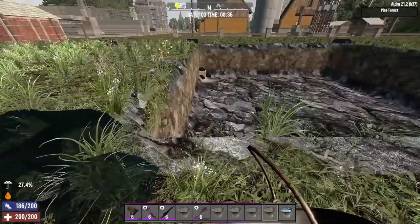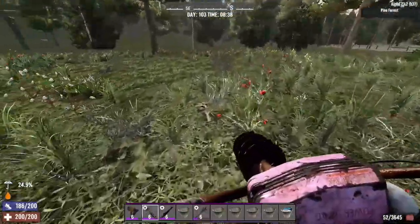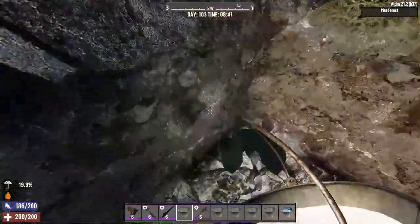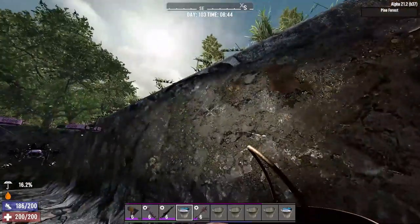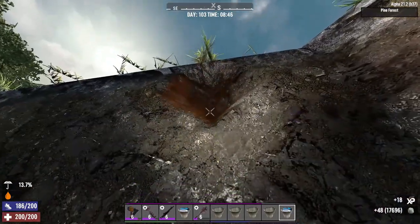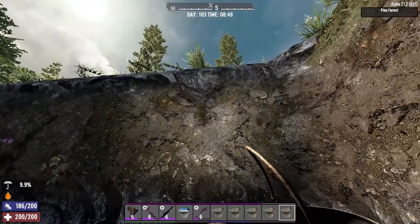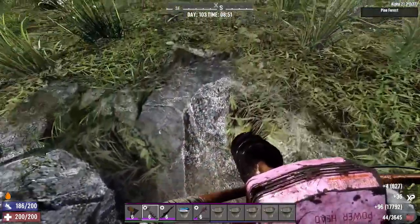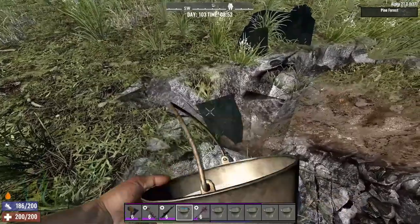Maybe we should attempt to create a small body of water that we can keep collecting from. Actually, this makes me curious — this water is collectible. The water that it dumps down here — is this also collectible? It is, and that water is still there. So if I punch a hole right here and dump water in it, it all falls down. What if the hole is a little further out?